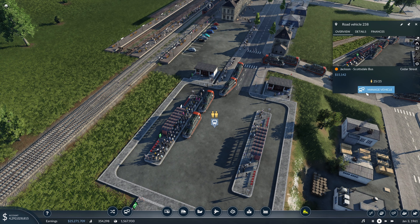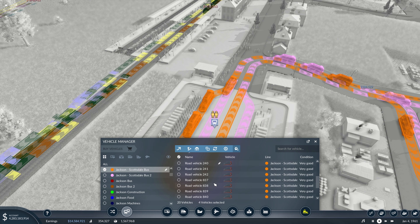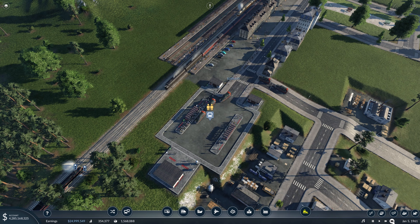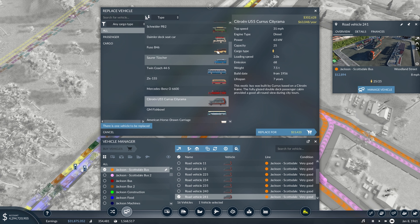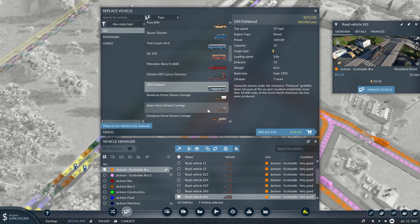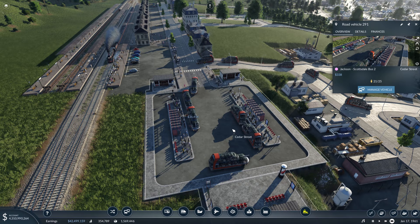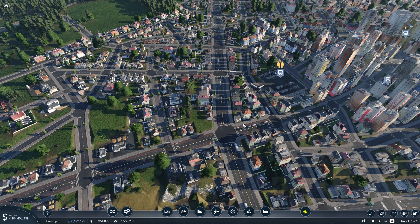It seems like we might be overloading some of our terminals, so let's sell a few of these vehicles since we upgraded them to carry significantly more people. We'll bring these down to 16 buses each and hopefully that'll help clear this up. The loading speed is slightly slower — that's probably where our issue is coming in, as the buses now have to wait a little bit longer to load and unload passengers. But hopefully the trade-off with the larger capacity should pay off and the buses will begin to spread themselves out farther along the lines.